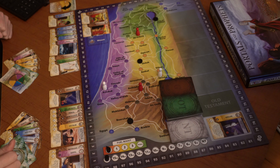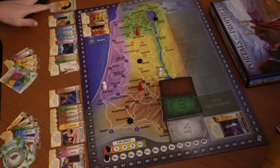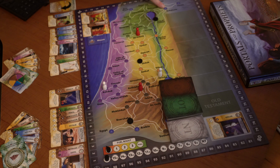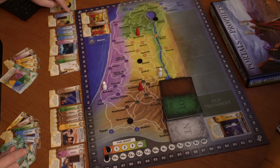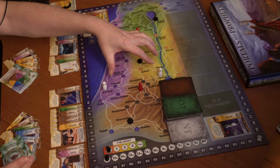First thing we're going to do is look at our must-see actions. For player one, I'm white, and I'm looking at Babylonia — it's up here at the top of the board. We're in the Genesis time period over here, so if I could get there and play an action this turn that would be great, but both of my pawns are pretty far away.